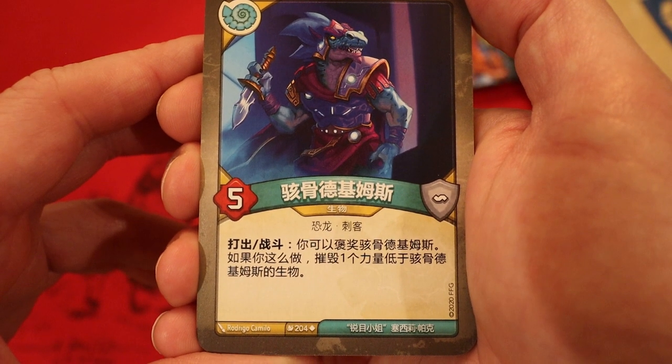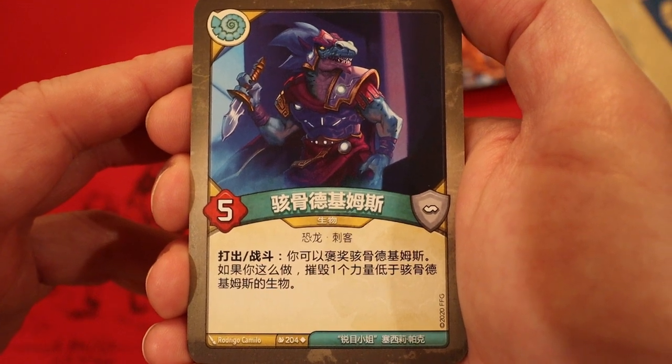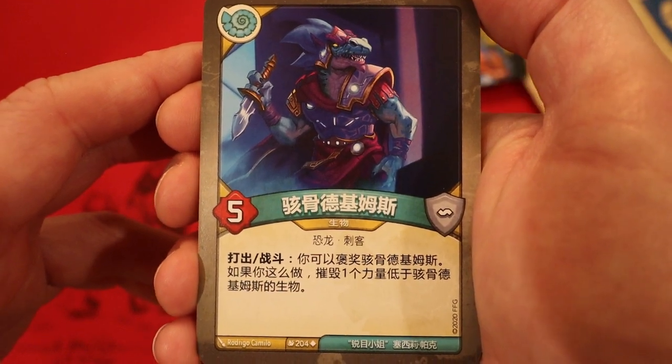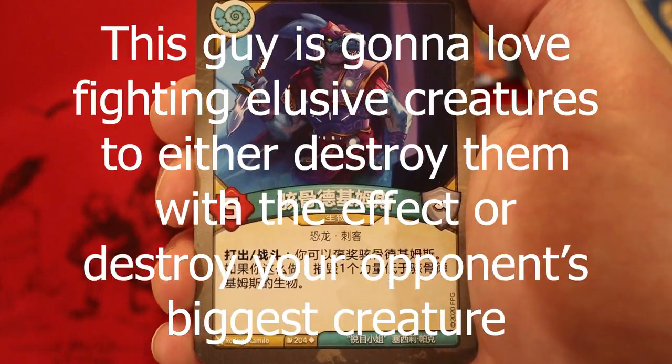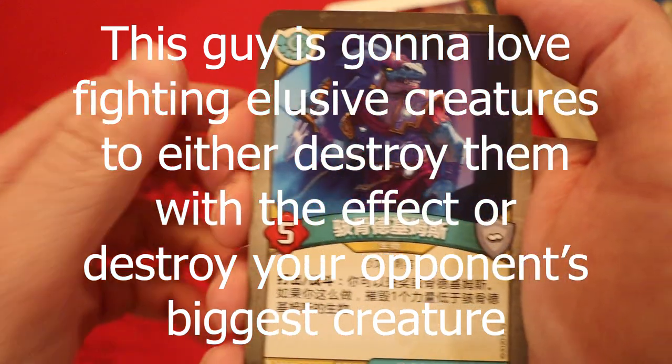Dreadbone Decimus, five power - play and fight: you may exalt it; if you do, destroy a creature with lower power than it. Wow, that is a pretty awesome effect - the fact you can do it whenever you play it AND every time after a fight, that's really strong. It also pairs very well with Humble.